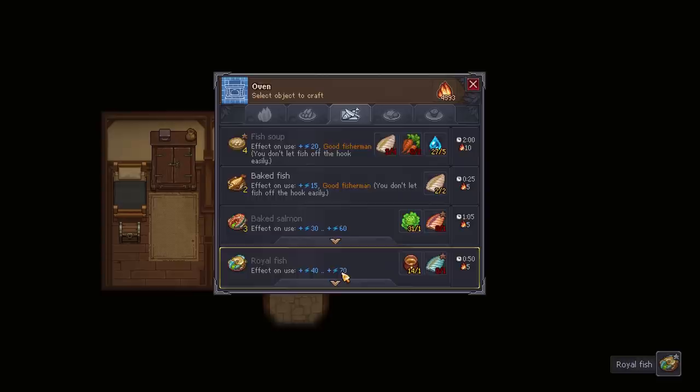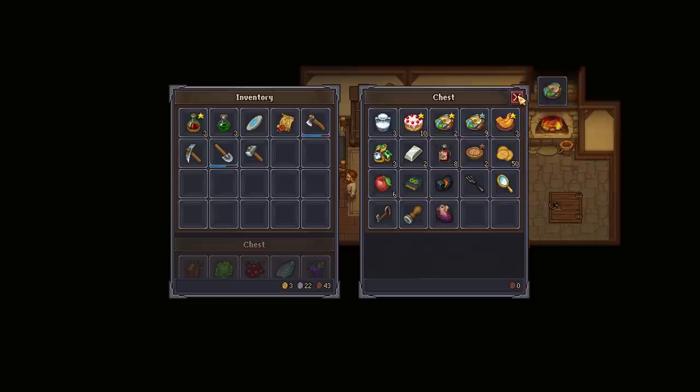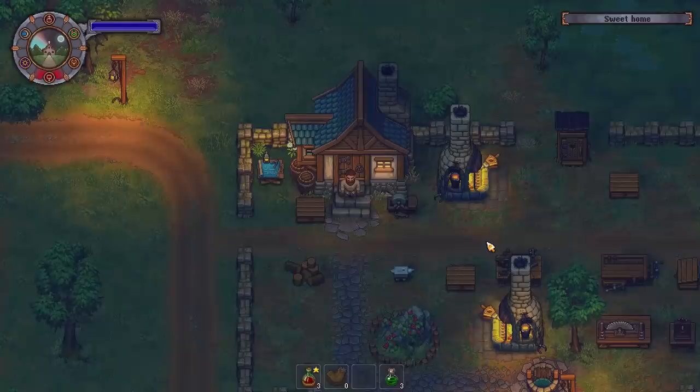Good morning everyone and welcome back to Graveyard Keeper, where in today's episode we're going to be continuing on with making frankly obscene amounts of fish to sell to the merchant. I'm not sure he really would want the fish, considering he's just been stuck in this chest for all this time. Probably not the freshest fish, really, when you think about it.